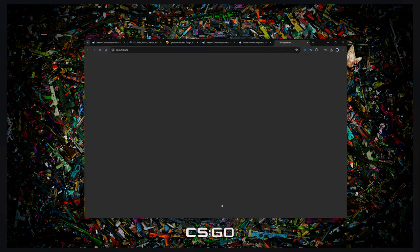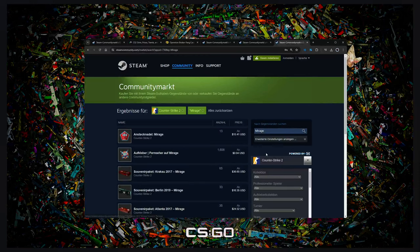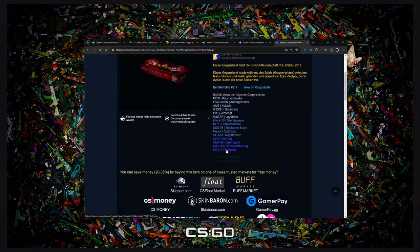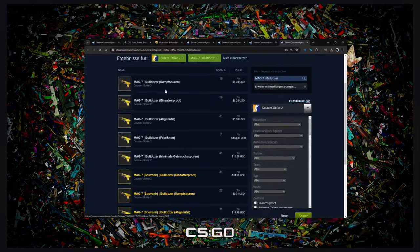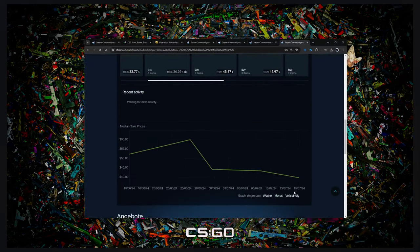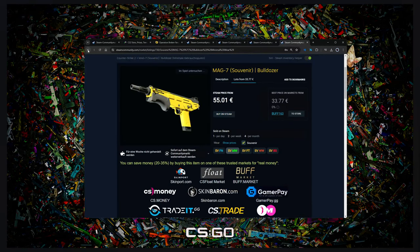There are other skins from the Mirage collection — we also have the Bulldozer, which should also go up. It's also going up even though it's a highly volatile skin. It's on a Max 7, it's a souvenir, it's ultra unliquid. Even those skins are good investments.